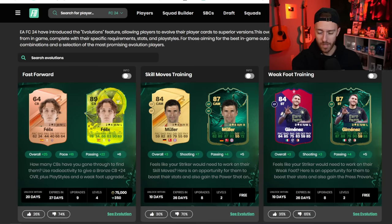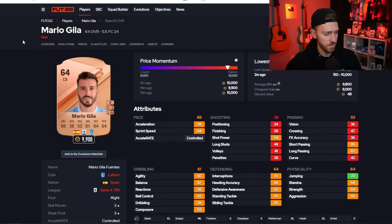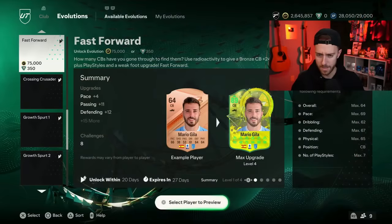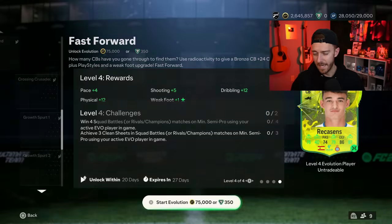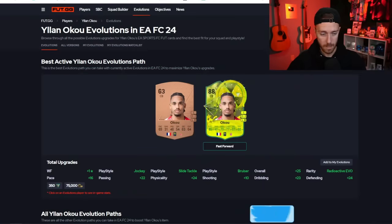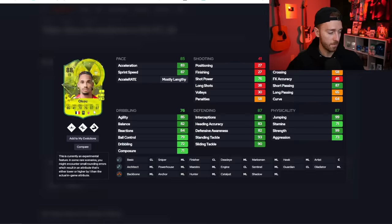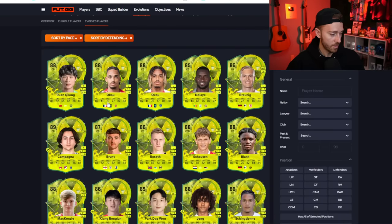This is more of a fun Evo — it does make a card usable, but Evos are the number one thing in this game this year content-wise. They move the market and there are so many ways to use them. They're getting more and more meta. One of the most popular cards from this Evo is Oku from League One — he's from Monaco, his bronze card's 10,000 coins. Low-medium work rates, but 99 jumping and 99 strength with really good stats. He could go straight into your defense.